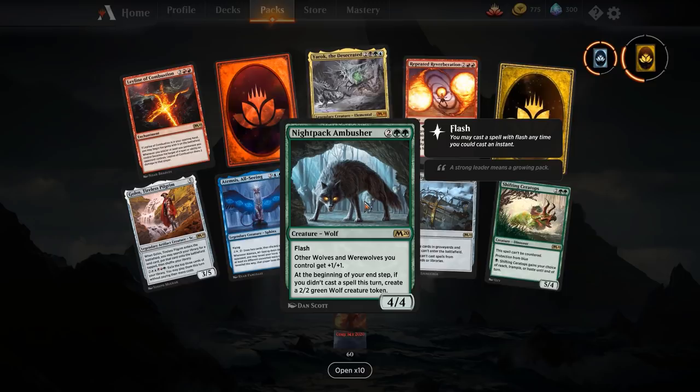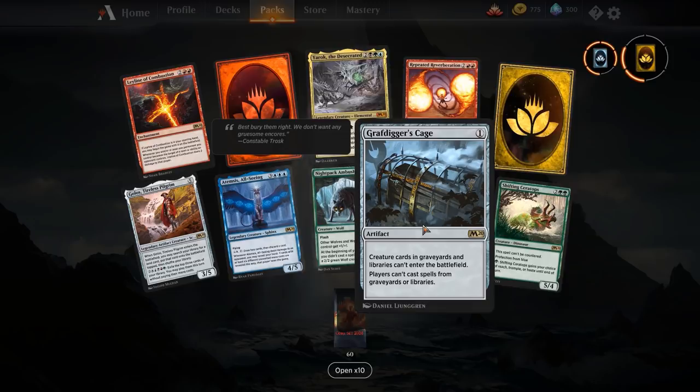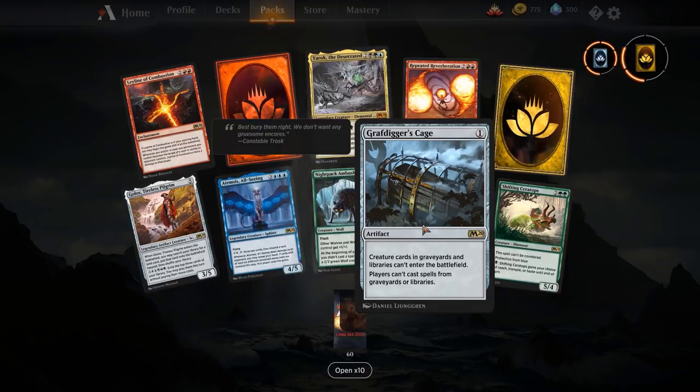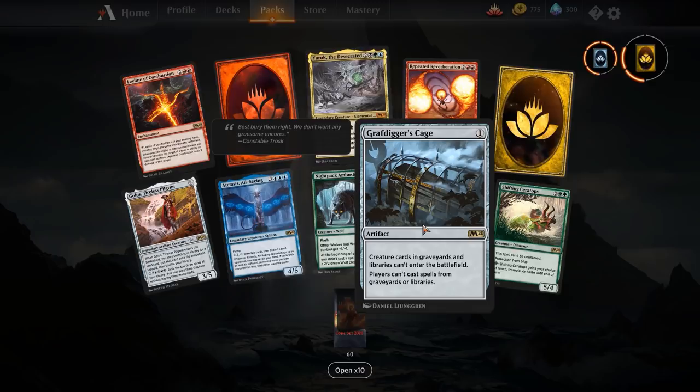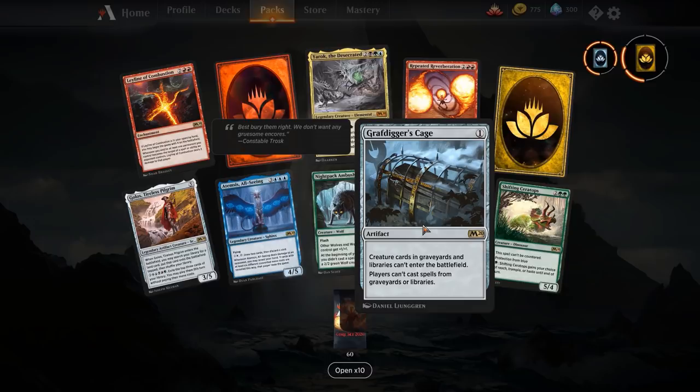Grafdigger's Cage — the premium graveyard hate for the format. One mana artifact: creature cards in graveyards and libraries can't enter the battlefield, and players can't cast spells from graveyards or libraries. This also hates on Experimental Frenzy — your opponent can't cast creatures off the top of their deck. It also prevents jumpstart cards while it's in play. It's not too relevant in every matchup, but as a sideboard piece with some extra value it's not too bad.